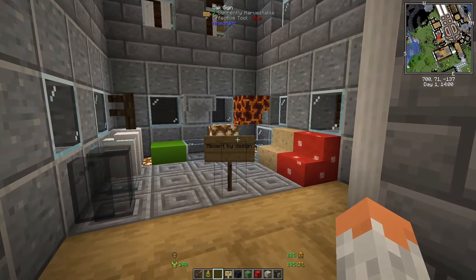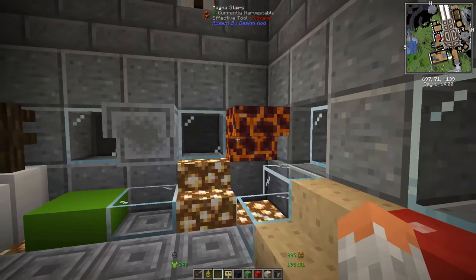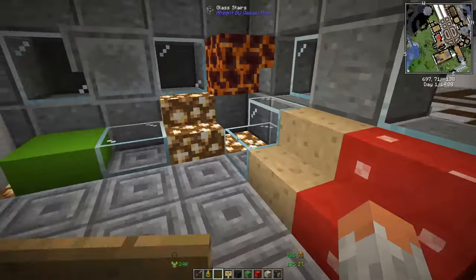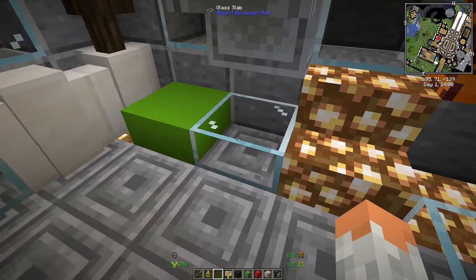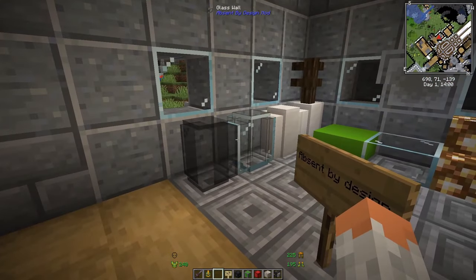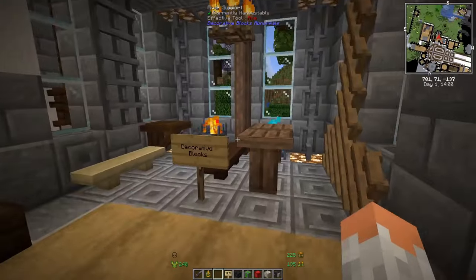Starting with furniture and decorations, we have Absent by Design. Absent by Design offers new blocks which are basically blocks we already have — like magma or mushroom — but gives them different styles. For example, stairs with mushroom, magma stairs, glass stairs, glass half slabs, and wool half steps. It takes default Minecraft blocks and brings them into default things like fences, walls, and slabs.